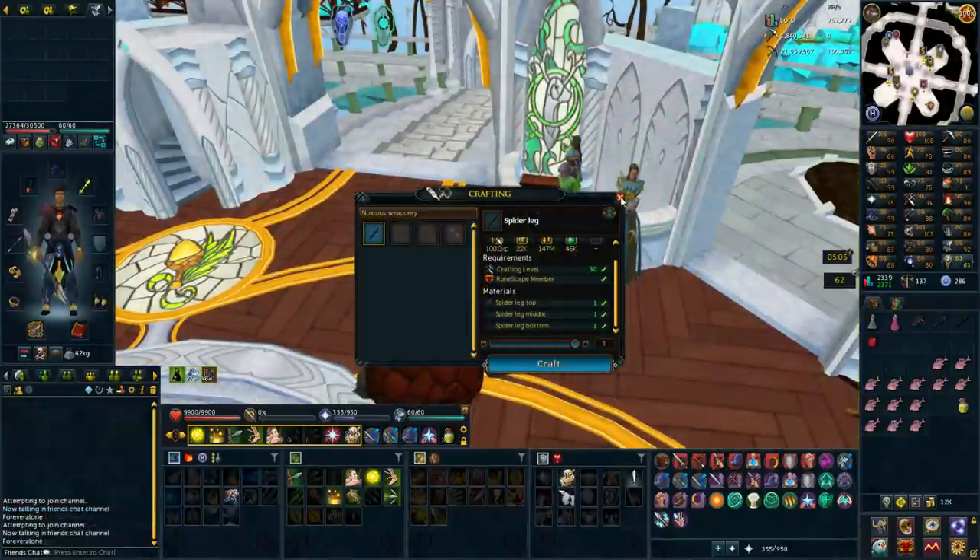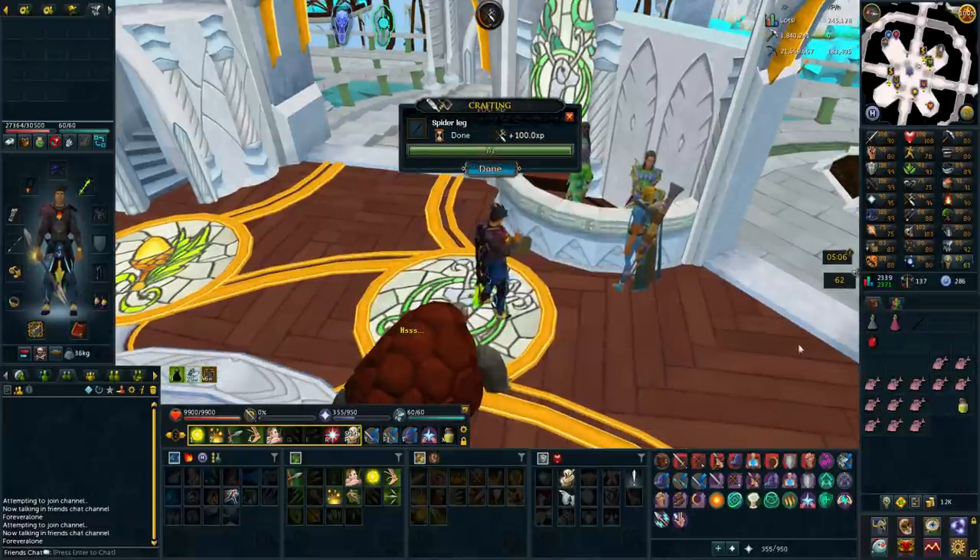This is going to feel absolutely amazing to get my first Tier 90. With this staff, I can use it for Vorago in the future, for raids, for soloing God Wars 2 bosses like Twin Furies. I can do Helvur — all that kind of good stuff. It's not going to be a bad item to make, for sure. It's going to be amazing. Also, for Slayer it's really good. So let's just craft this real quick.